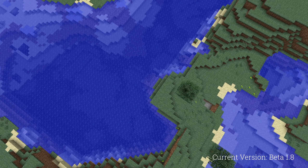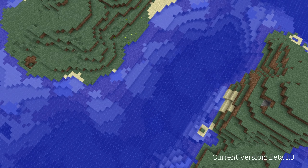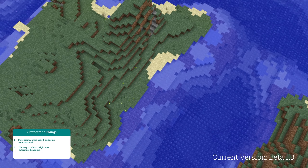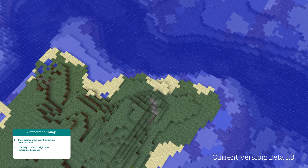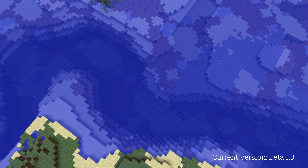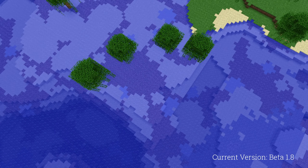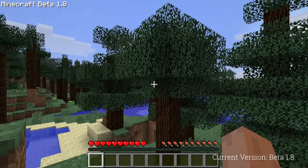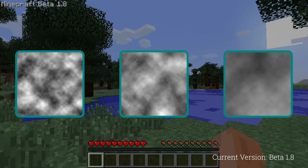Among many other new features, a lot of changes to world generation were made. First, the way the world generates was overhauled in two significant ways. One: more biomes were added and some were removed. Two: the way in which height was determined changed. Up until this version, biomes generated using Perlin noise — an algorithm we already talked about. This left some biomes too small and others too large, and that was fixed by generating biomes using fractal noise, which is essentially a combination of several Perlin noises.